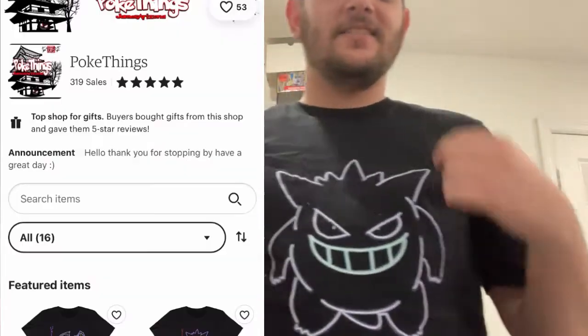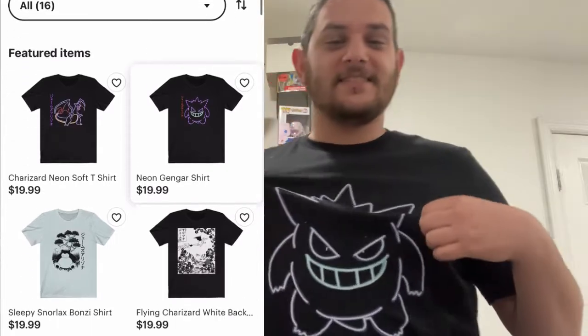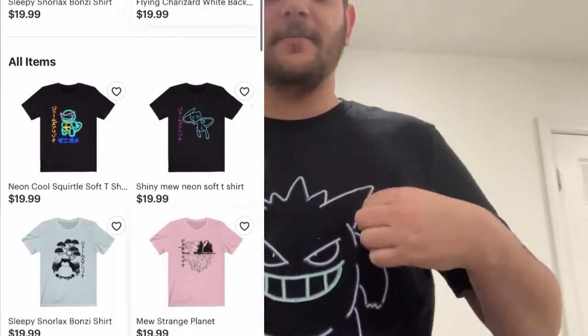What is up, Hidden Fam! Hidden Ghastly here, and we actually got a sponsor for this video. Our sponsor is my boy from the Pokey Hype House, James Arizona. He makes these awesome t-shirts that I'll link down in the description — they've got Bulbasaur, Charizard, all these different styles. I absolutely love them, they're so comfy and they fit amazing, so you guys should go check it out.